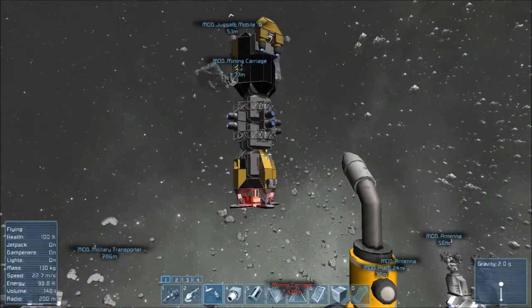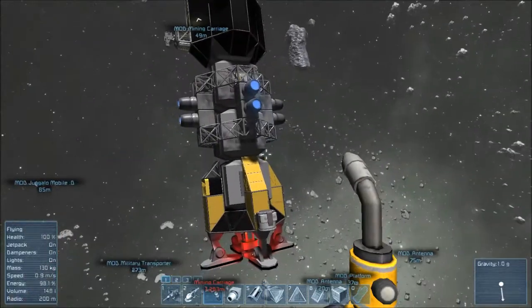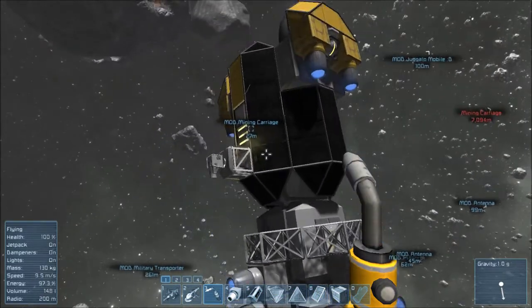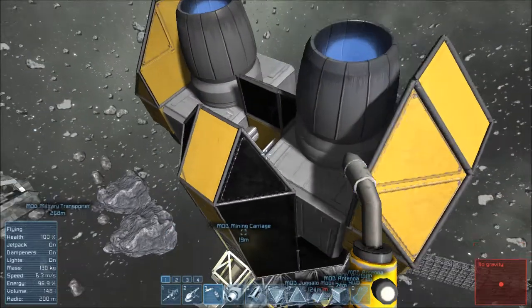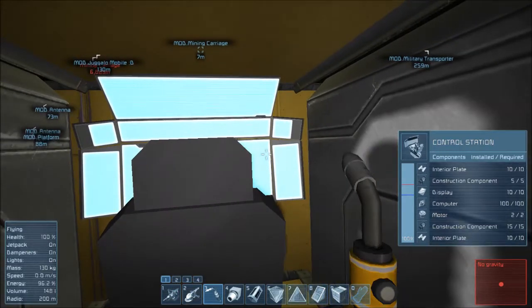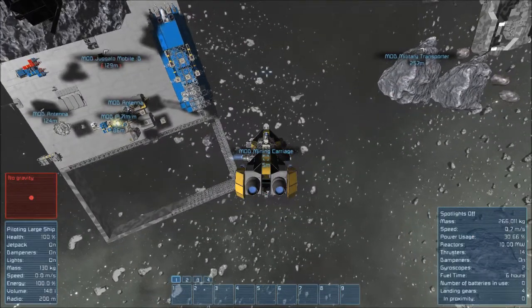Oh, this is a mining carriage we confiscated. You can see there's a red one out there - they are hostile, they have weapons on them that shoot you. Sometimes you can get lucky and jump in the cockpit real quick and take it over. I use this one kind of like a tugboat, if you think about it that way. Cockpit's back here.